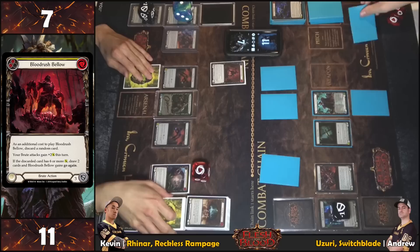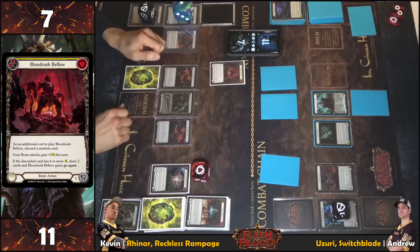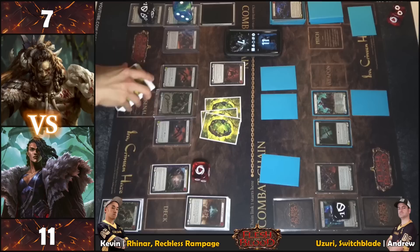Blood Rush Bellow — the brute attack gains plus two this turn. The discarded card was Reincarnate, which is a six, so drawing two cards and Blood Rush Bellow gains go again. Drawing two cards — now three total in hand.